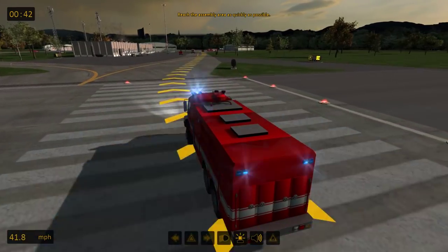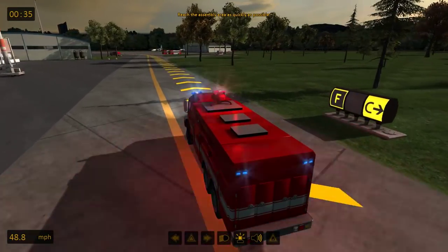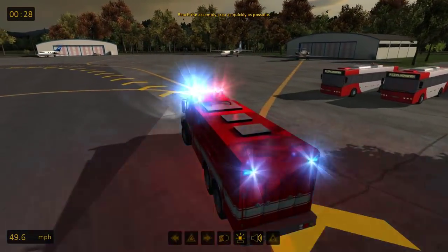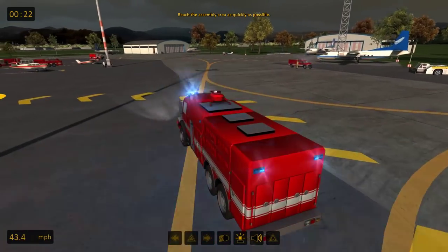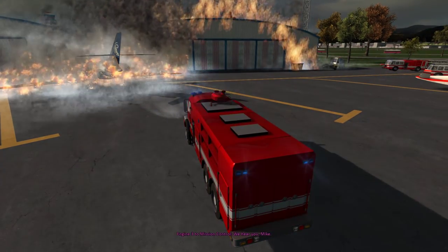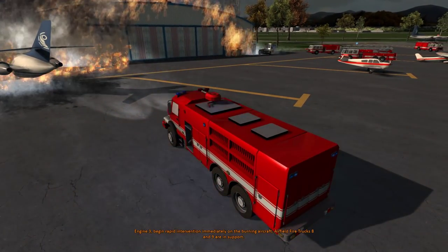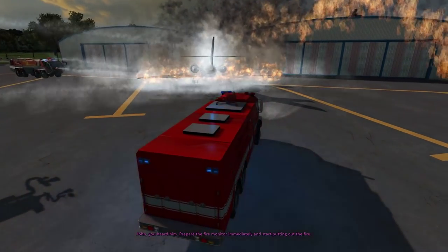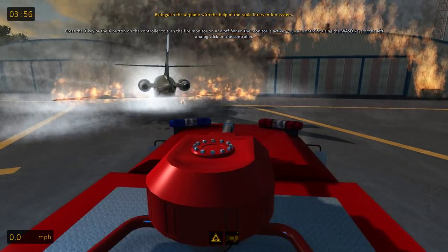44 more seconds to reach the field. 35... 28 — sounds like the Panthers are already starting. Okay, here we are. Copy, engine 3 to mission control, we hear you Mike. Patch at 3 — begin rapid intervention immediately on the burning aircraft. Every fire block, 8 and 9 are in support. Roger, roger — you heard him, prepare the fire monitor immediately and start putting out the fire.